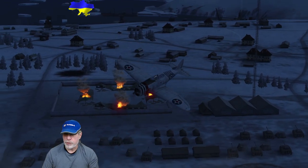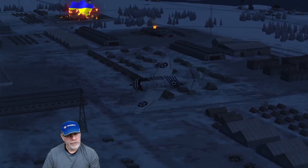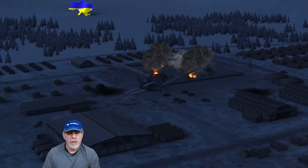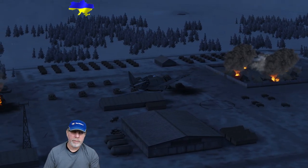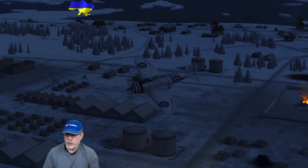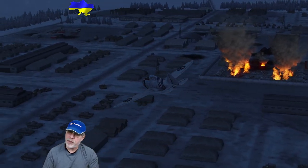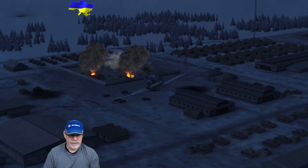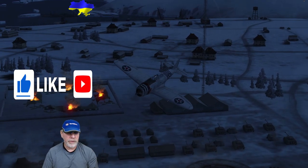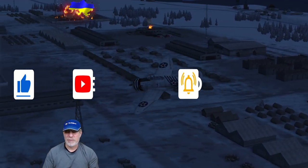That brings me to the end of this look at the P-43 Lancer. This video illustrates two very important general points: first, consider your mix of equipment, consumables, and pilot skills very carefully — I've shown at least three builds that could be employed successfully and you'll likely favour one over the others. Second, look at the order of battle, look at the map, assess your plane's strengths and the enemy's likely strengths, and formulate a battle plan before you even start flying. I hope you found that helpful — if you're not already a subscriber please consider doing so. Until the next time, this is the Noble Q signing out.